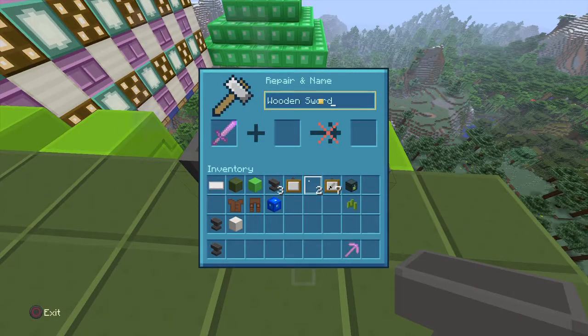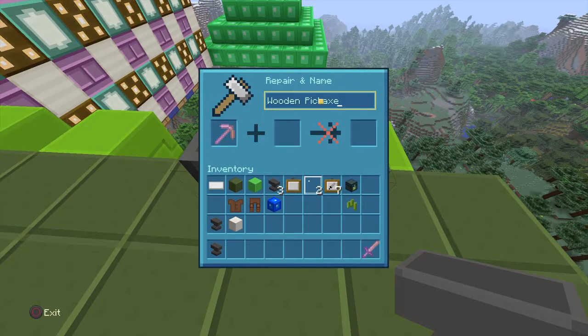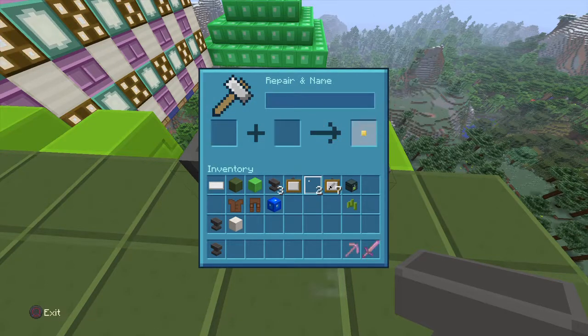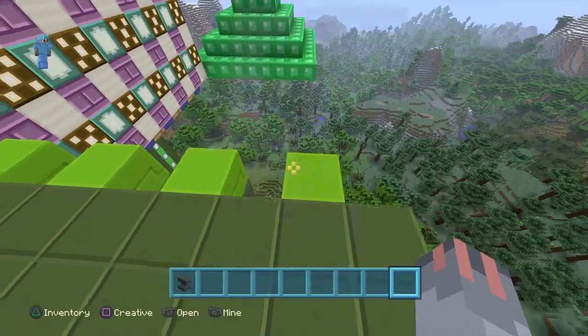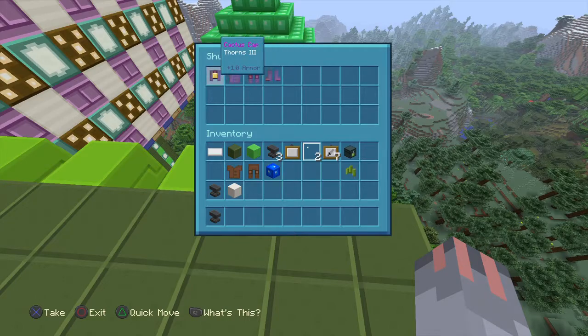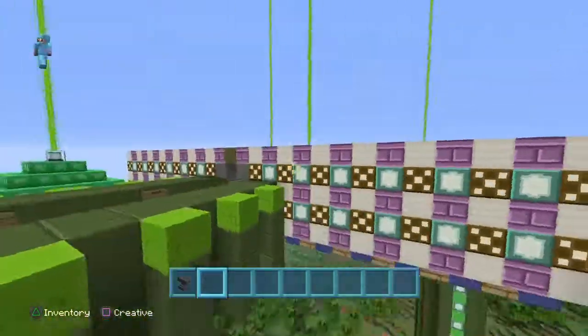I almost forgot my own kit. Here are the two cool weapons. And then here is the cactus kit — I still haven't given it a weapon. That's all I really did for this side.